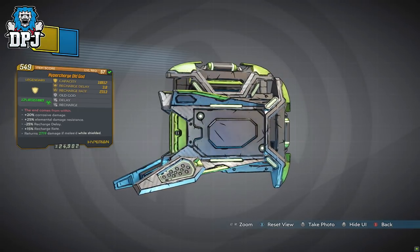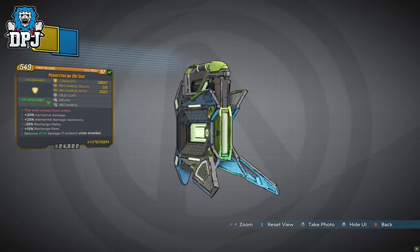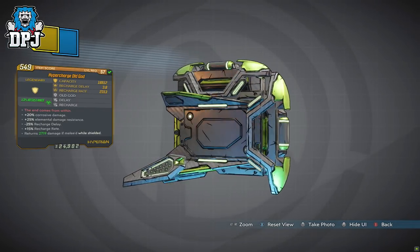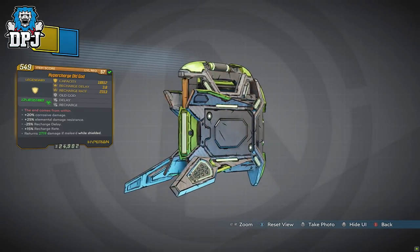The Old God prefix does the following: plus 20% corrosive damage and plus 25% elemental damage resistance. These are the skills on this Old God shield.